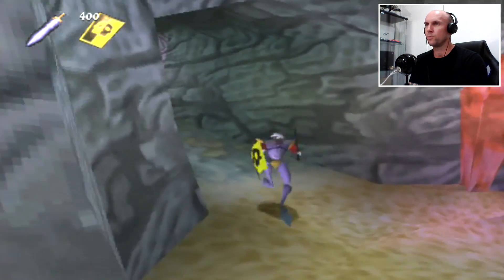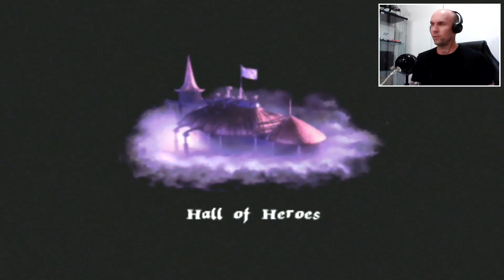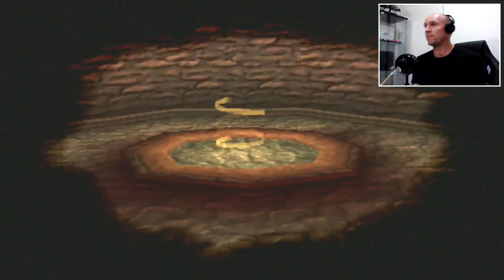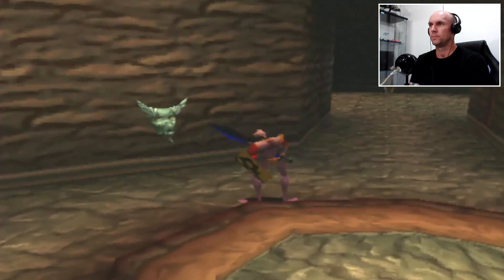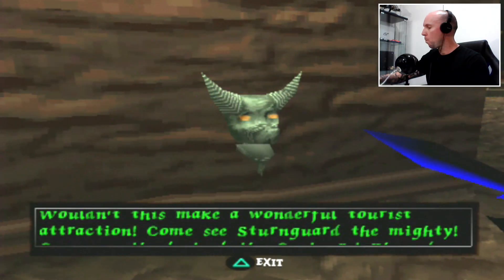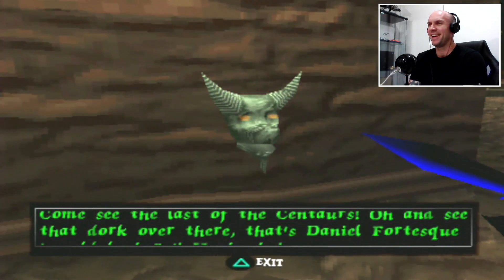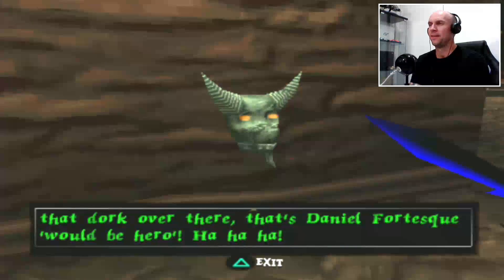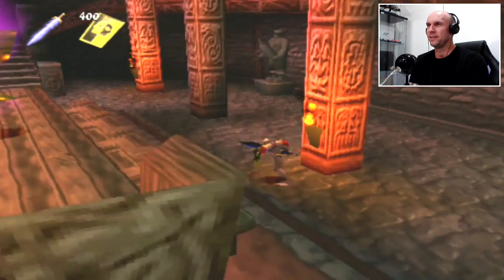Anyway let's get this level finished and get to the Hall of Heroes and see what we get. All in all, good level, great music, kind of a unique little boss fight. The enemies weren't too bad and we didn't take much damage, didn't use any life bottles - good stuff. A gargoyle speaks up: 'Wouldn't this make a wonderful tourist attraction? Come see Stengard the Mighty! Come and see the last of the Centaurs! And see that dork over there? That's Daniel Fortesque, would-be hero!' Those gargoyles are knobs - a bit of a cheap shot at Sir Dan.